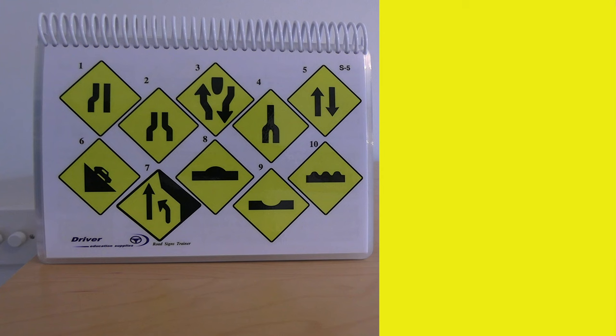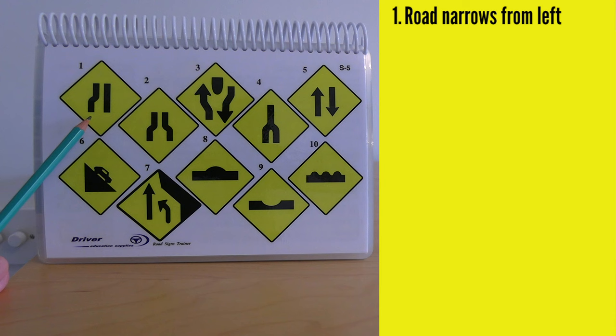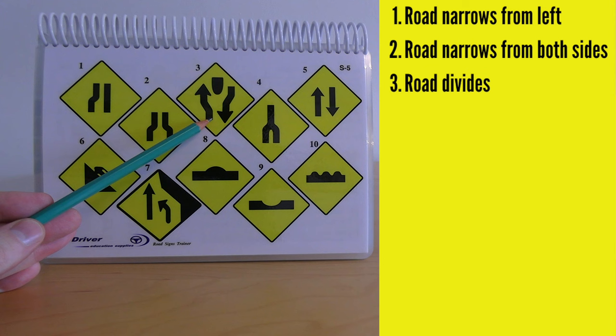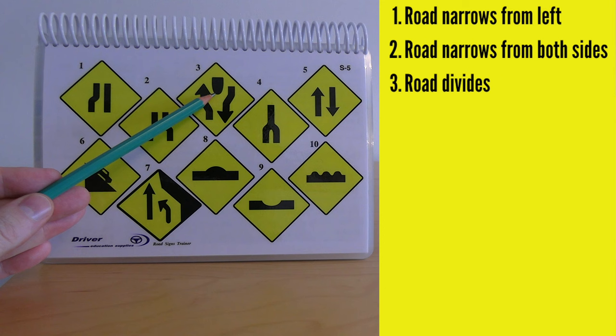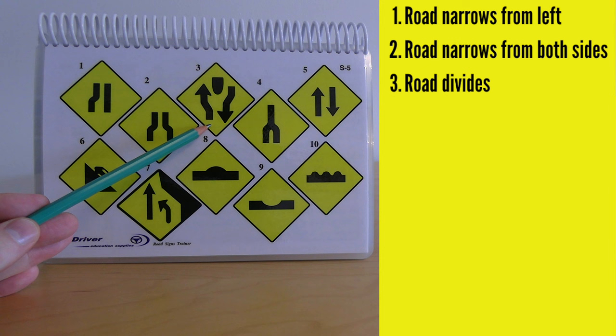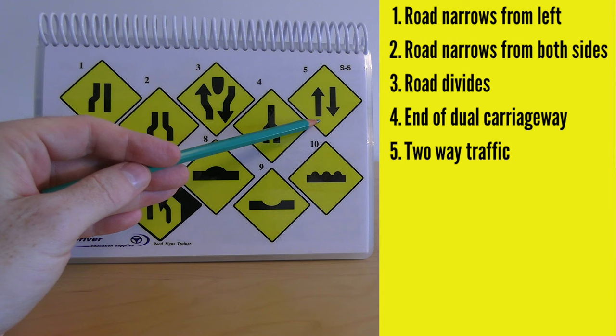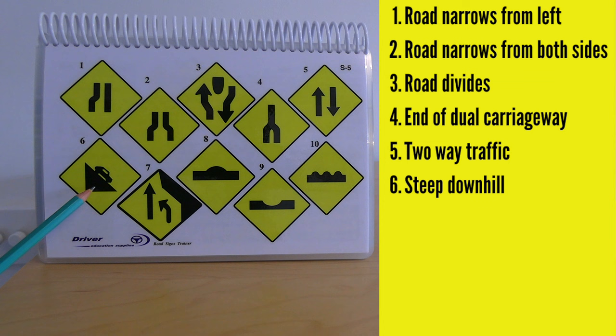Moving on — number one: road narrows from the left. Number two: road narrows from both sides. Number three: division in the road ahead — since we drive on the left, we're meeting the division or obstruction while oncoming cars are finishing with it. Number four: end of dual carriageway. Number five: two-way road ahead. Number six: sharp descent or steep downhill ahead — if the car points the other way, it means steep uphill. Number seven: lane loss — you're about to lose a lane, often seen at the end of a two-plus-one road.